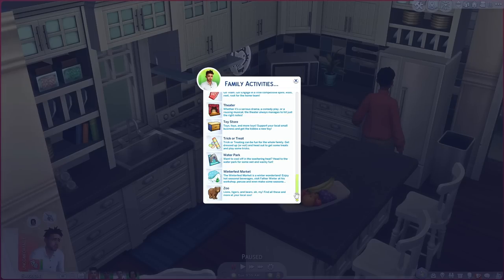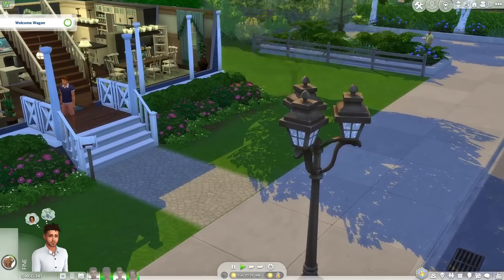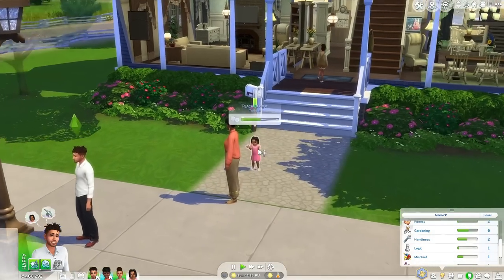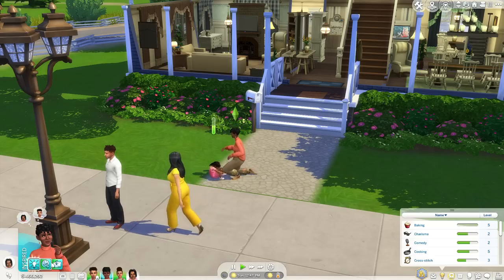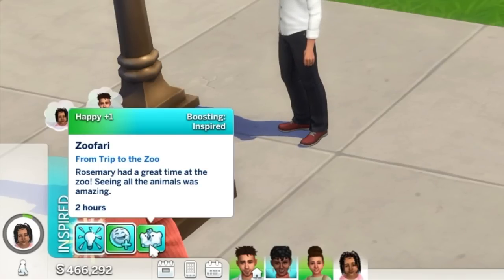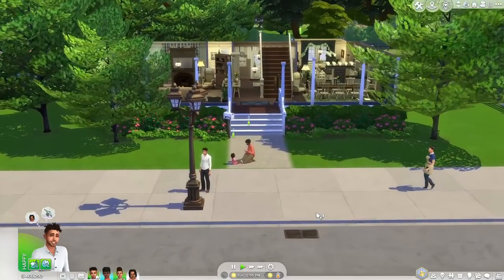We're heading out to do something together as a family — it's summertime, so they went to visit the zoo. Peach didn't come with us; she's at daycare. The family is back and, sadly, poor Peach did not attend. Alvin thought the zoo was interesting but it made him sad to see the animals in cages, so he has mixed feelings. His wife Rosemary, on the other hand, had a great time — seeing all the animals was amazing.